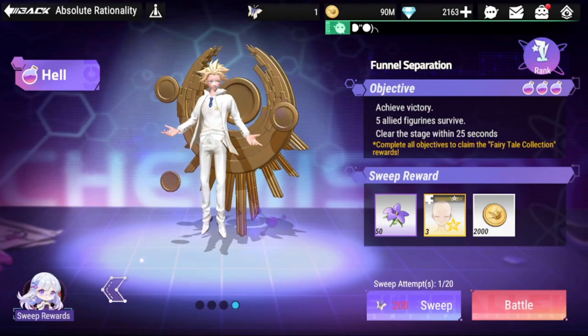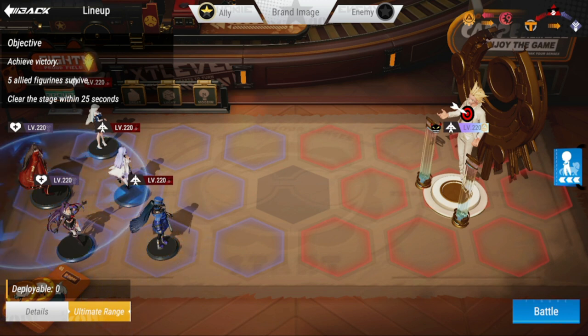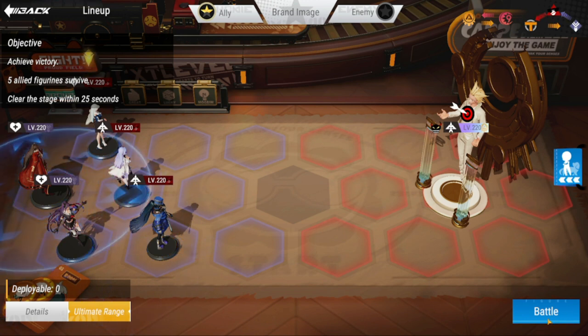Hey everyone, welcome to Figure Fantasy. We have our last stage here from Hell, which is Funnel Separation. You're going to be needing a lot of damage dealing here, and also ensuring that all five survive. Your main damage dealers here would be Rhee, Xantacaine, and Yolanda in the front. Let's try this one out.